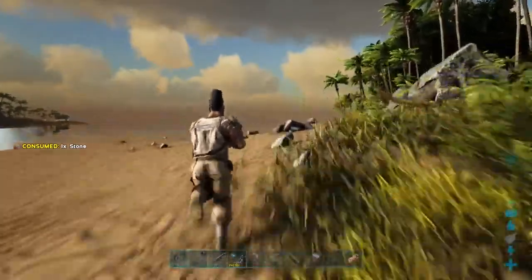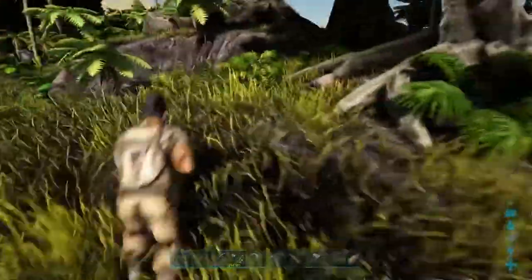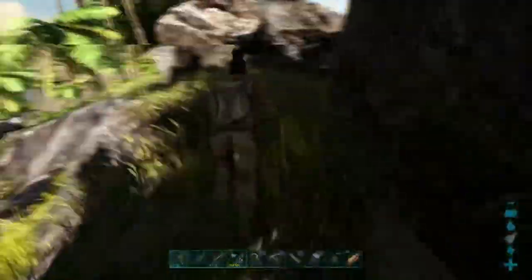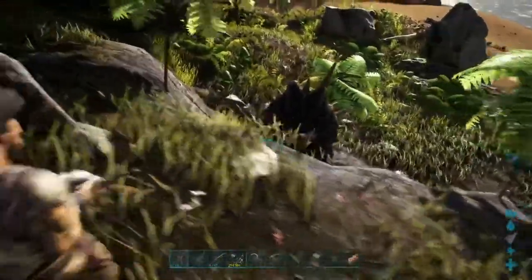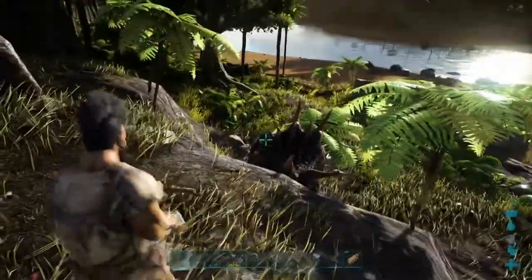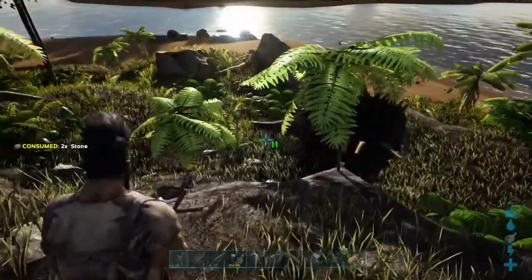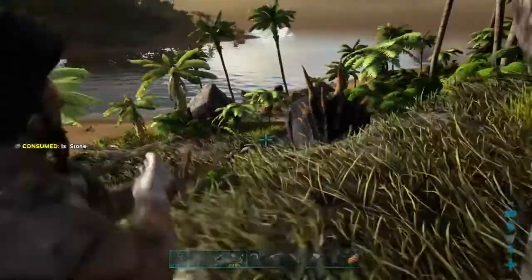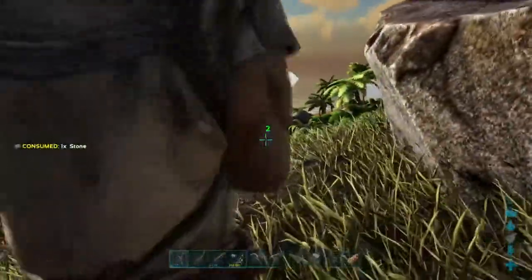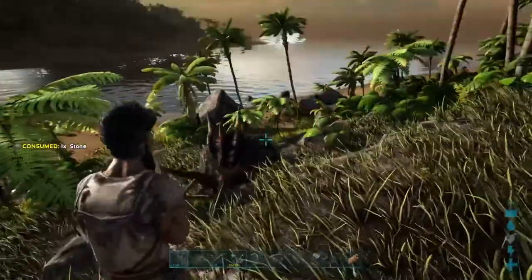So we're going to hit it, it's going to get angered at us, we're going to run away and hopefully it's going to chase us up towards these trees on these rocks where it won't be able to get us. What we were really hoping for was that it would get stuck in some trees. You may sometimes see trikes along the beaches around the island stuck between trees, and that's the best way to get them — they can try and charge all day long but they're stuck between the trees and can't get you.